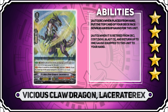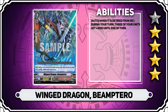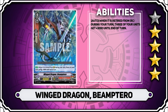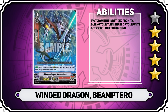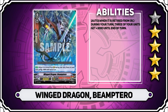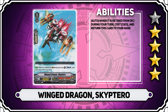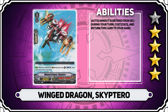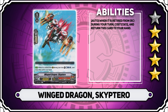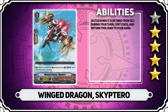Next up is Winged Dragon, Beam Tarot, which is another promo card. This one has the ability that when it's retired from rearguard during your turn, 3 of your units get plus 3,000 power. This is pretty cool — it has great synergy with a lot of the retire effects in the deck. I think it's a 4 star card; it really allows you to push the aggro aspect of the deck. The final grade one is Winged Dragon, Sky Tarot. When retired from rearguard during your turn, you can counterblast one and return it to your hand. This allows you to play offensively and defensively, and I'm giving it 4 stars because of that.